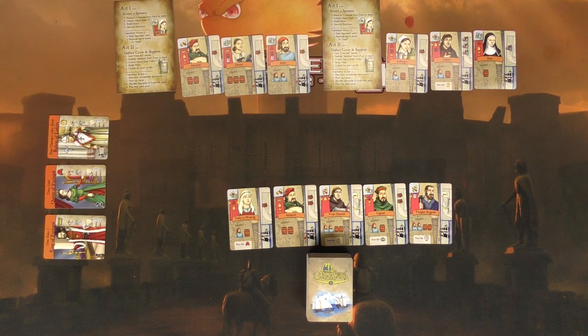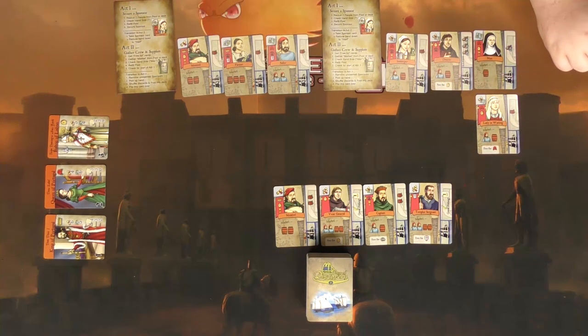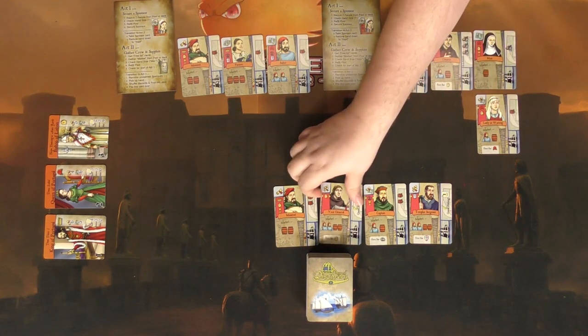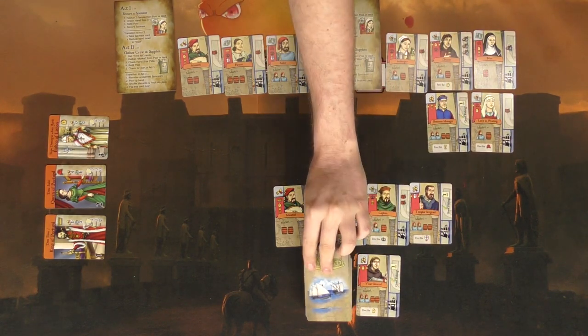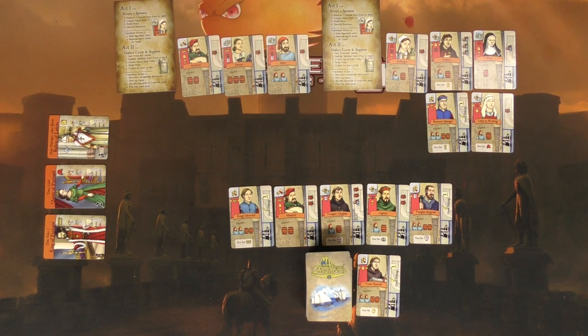Grant goes first: he takes two cards, getting a couple of queen symbols, deciding to go for the Queen. He takes one and discards another. When you discard a card, it goes to the discard pile and two new cards are put out, so other players can always select from fresh options.